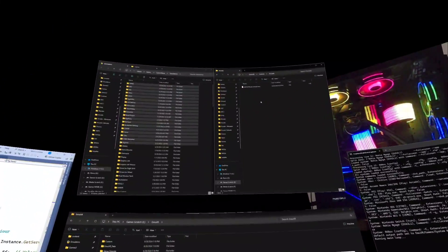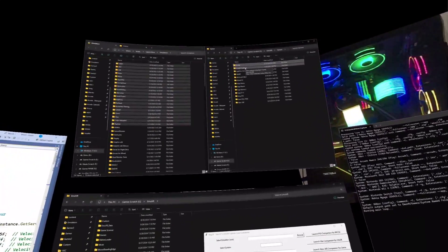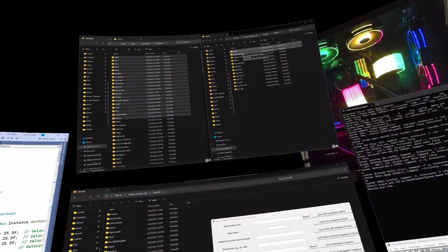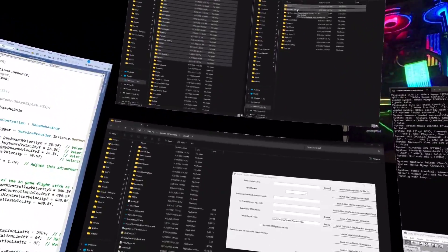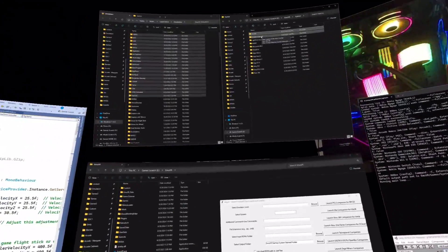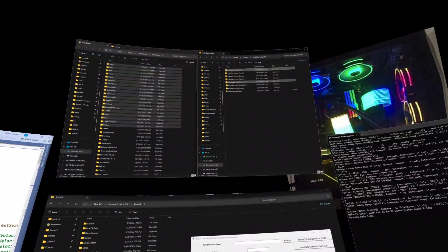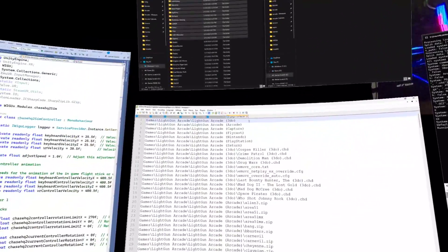Under capture, this is where you're going to store all of the capture core arcade stuff: TechnoParrot, Hikaru, Chihiro, and other systems. Naomi can go in here if you're using Flycast capture. In here you also have all the different light gun games, so you're going to put your 3DO roms in here and your PlayStation roms in here.